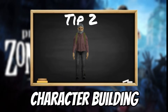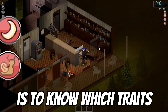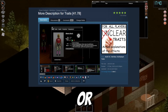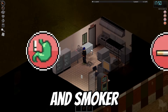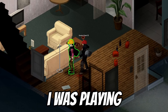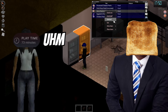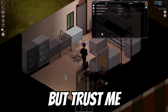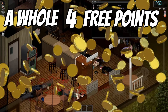Tip 2: character building. There are multiple factors you need to consider when building your character. The first very important thing is to know which traits are a scam and which are free points. I would highly advise checking out the wiki and the specifics of each trait, or install a mod that allows you to see all of them. You should always take free traits like weak stomach and smoker — these traits give you decent extra points for downsides which are so easy to manage you forget about them. Just shut up and smoke the damn cigarette. It's literally four free points.